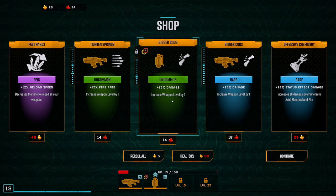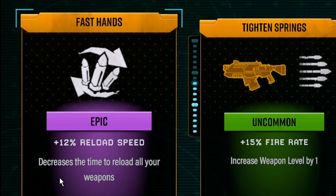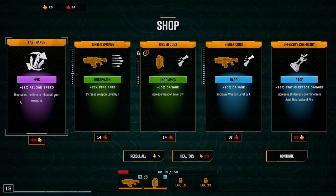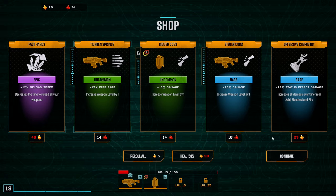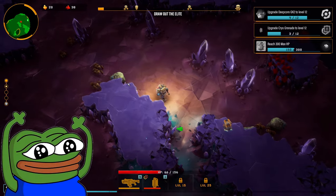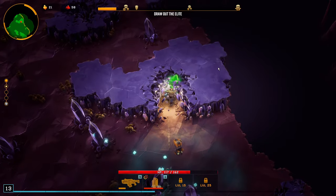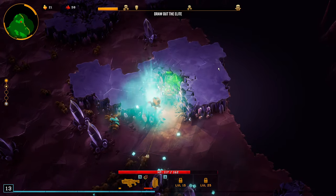Probably more fire rate — reload speed, 40 gold! I'll save that. Are those loot bugs? Oh my god, loot bug! I'm just gonna focus on mining.